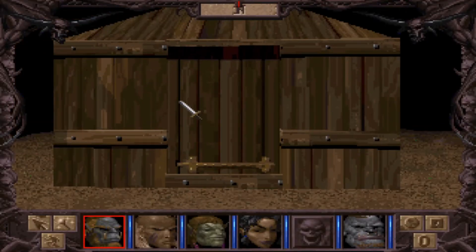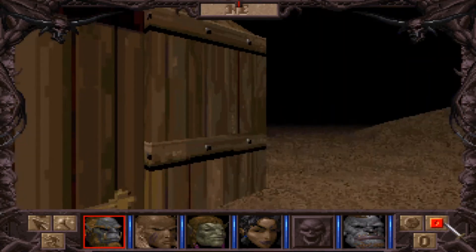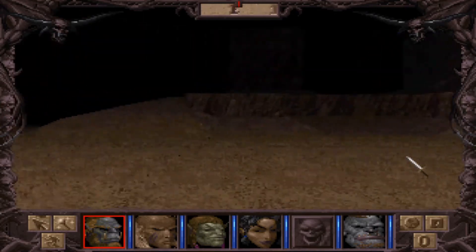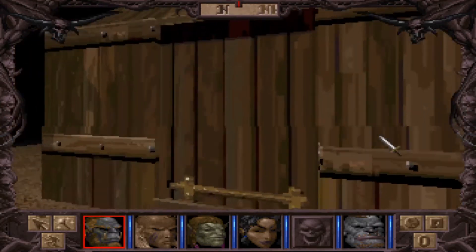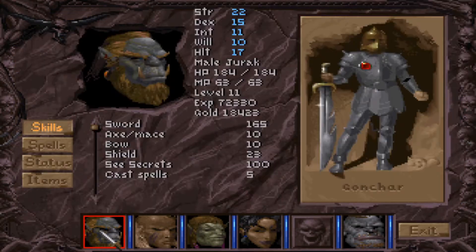Welcome back to Thunderscape. Last time we actually accomplished quite a bit. We managed to finish the whole section with the Vanguard Keep, defeat the main boss in there — this dark one — and activate the shield on that side of the pass.